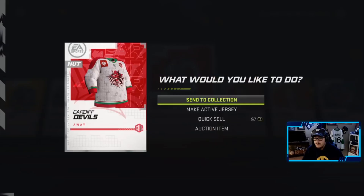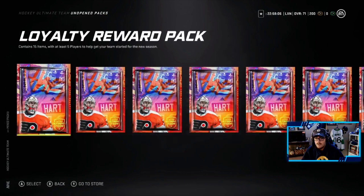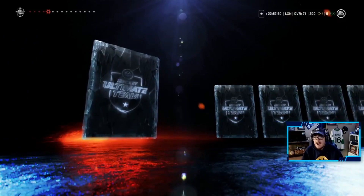An icon collectible is obviously very huge. They do look tradable — okay, they definitely are. We will take that regardless. This pack contains 15 items with at least five players to help get your team started for the new season. We already pulled an icon collectible — later we'll go check out the sets and see how many collectibles it takes to build a decent icon.